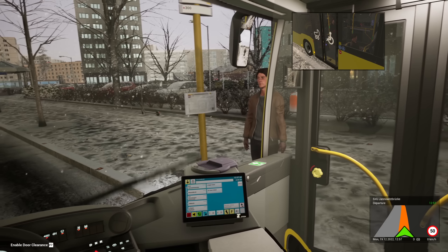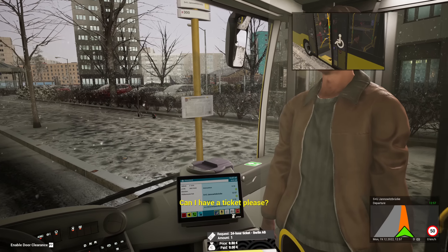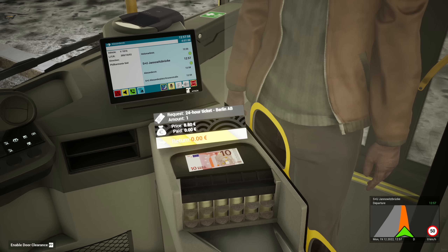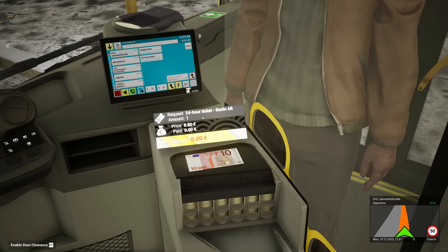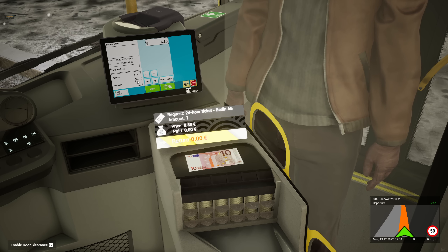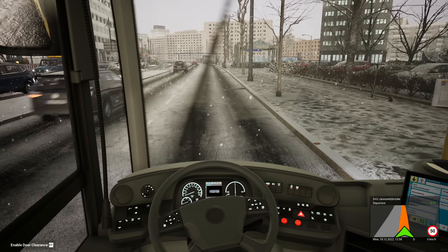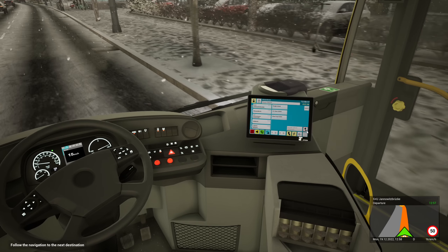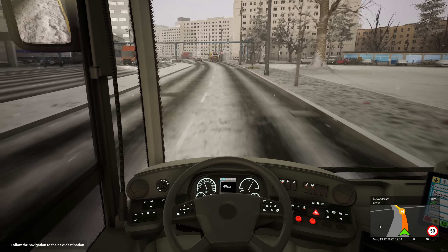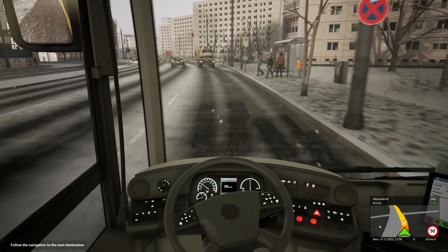Let's get the doors open. Someone wants a ticket — right, a 24-hour ticket AB, that's £8.80 in cash. Change from £10 — that was painful, purely my own fault. What I need to do is click back when I sell a ticket. You kind of expect it to reset to the ABC menu automatically, but you have to do it manually. I'll have to make a real effort to remember to press the back button when we sell a ticket.